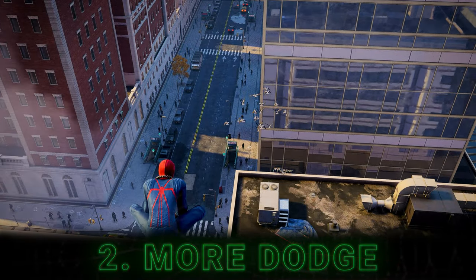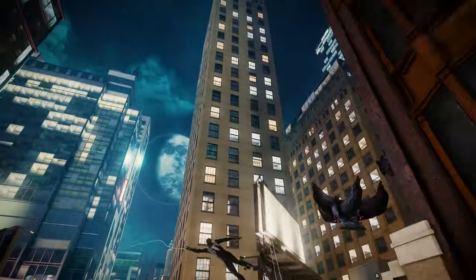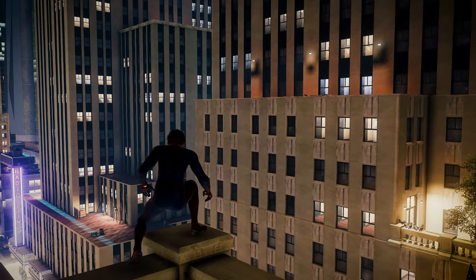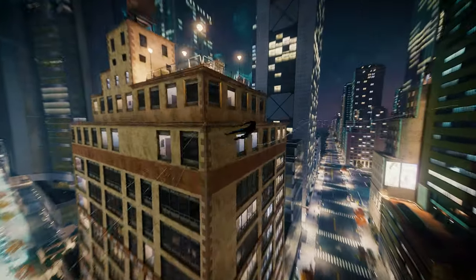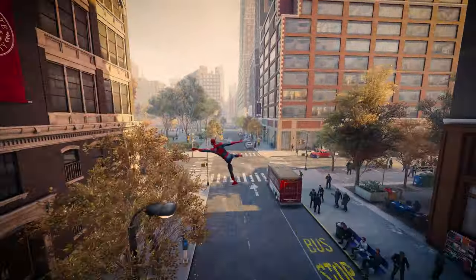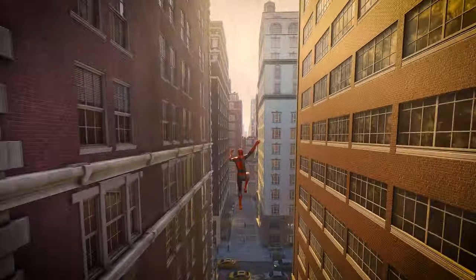Unlock more potential from the dodge. Cancel webzips and carry that momentum. Do it to gain height quickly. Hold a trick post-dodge to retain even more momentum. You can perform super laterals by dodging the opposite way to your swing first — fly like a cannonball. Get epic orbits around corners.